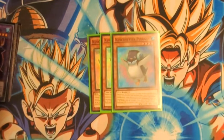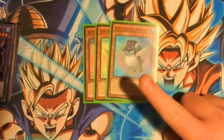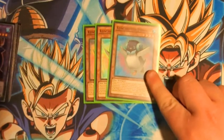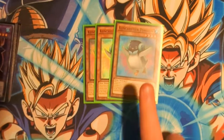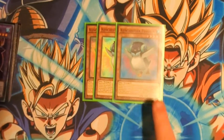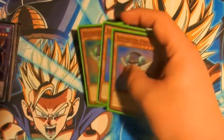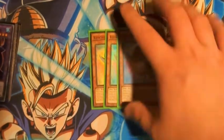Three Penguin — one of the most important Fluffles in the deck in my opinion. When it's Fusion Summoned, draw two and discard one, which helps you filter and makes the deck more consistent. It's a Water Level 4 monster, so it helps you make Bahamut Shark and Toad. Also, you can special summon any Fluffle from your hand while it's on the board, making it an extender — really good in combination with the Cross Sheep play.